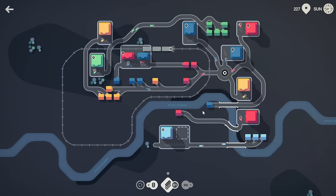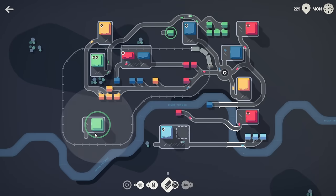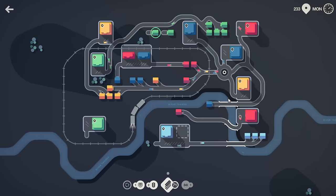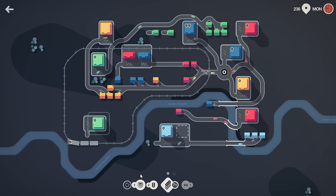Everything else is doing fine, so I can put some resources into watching traffic. There are the motorways — okay good, we do get the green. In terms of when to use a motorway on this map, I'm pretty sure the answer is whenever you cross a train — that's a good time to use a motorway.